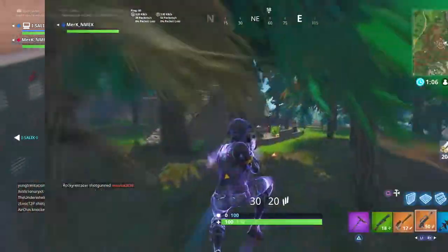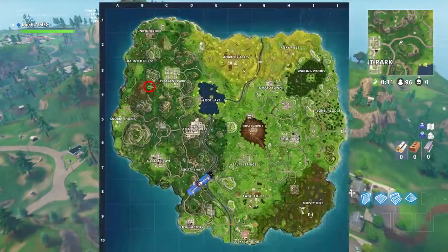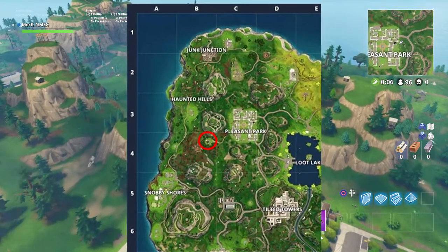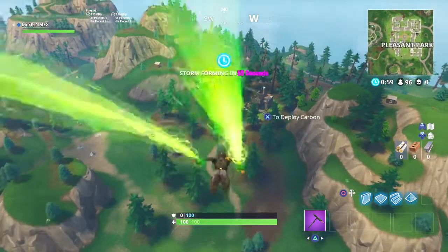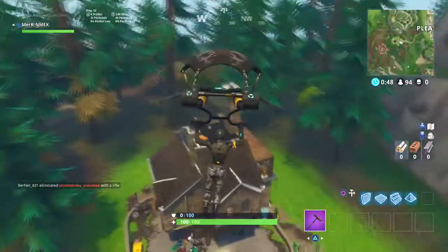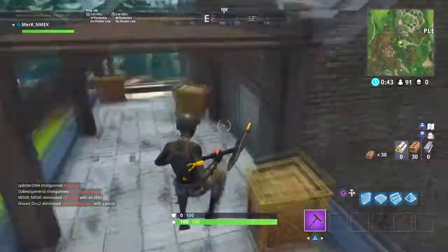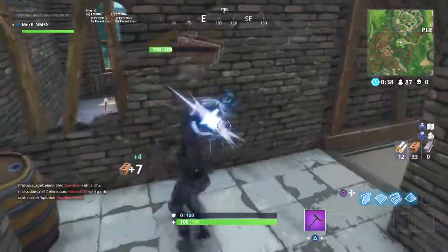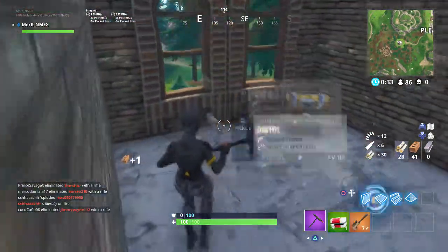The first location is on the B4 side of the map — I'll put the map up on screen so you guys know what I'm talking about. It's to the left of Pleasant Park and this location is basically a big factory warehouse-looking thing. Basically whenever you land in this house, you will find at least two or three chests inside. You just have to look through the house — make sure you're wearing your headphones in order to use sound to your advantage in the game, it'll definitely help you.